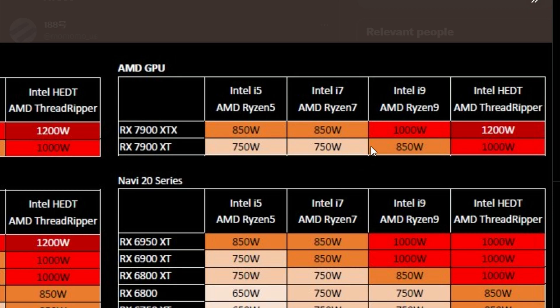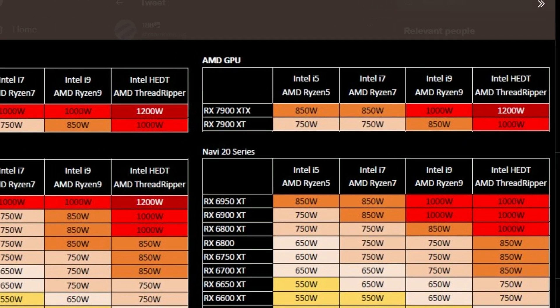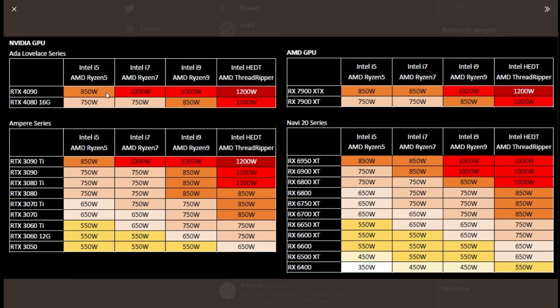750 watts is the minimum you should go in 2022 or 2023, and for future-proofing you should go a little bit higher. Intel HEDT and AMD Threadripper will of course be 1000 watts. The main theme here is that the RTX 4090, 4080, 7900 XTX, and 7900 XT are getting their PSU recommendations from ASUS. You can still go a little bit lower, but for future-proofing I'd go with this chart.